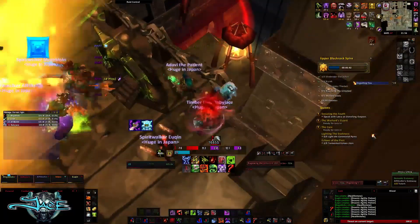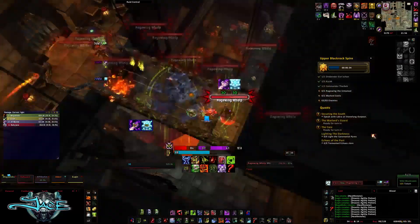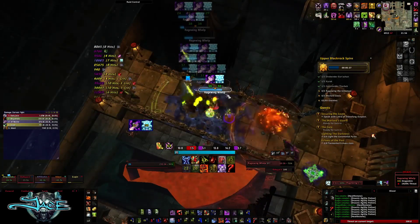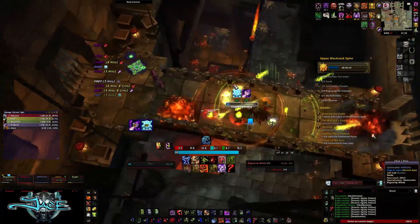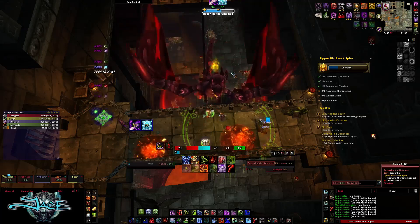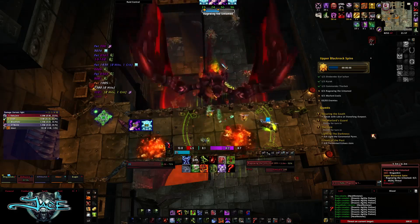Just run all the way to the right side if the breath goes left to right, or go all the way to the left if it goes right to left — do not get hit by the breath at all costs. AoE all the mobs down, group them up, burn them down; they don't have too much health and for the most part will be dead before the dragon comes back. Repeat the first phase until you get him down to 40%. He does a bleed on your tank, a breath from one side to the other, and fire patches. That's about it.